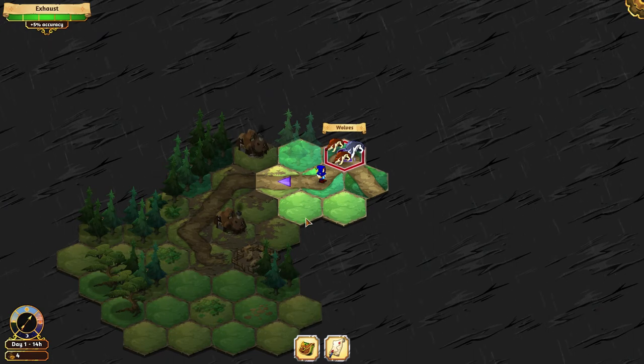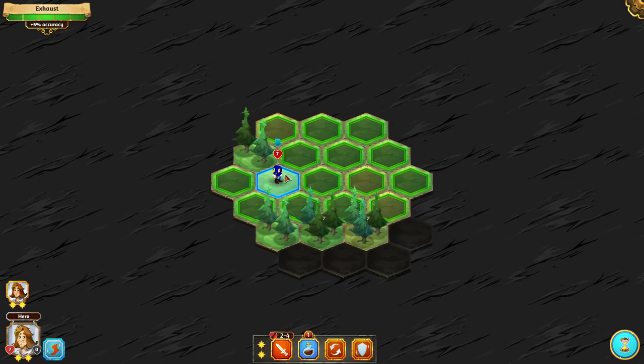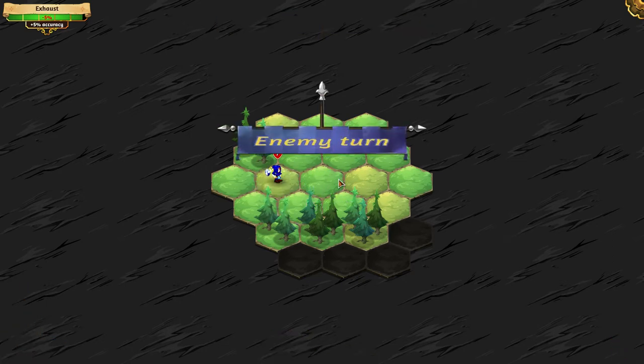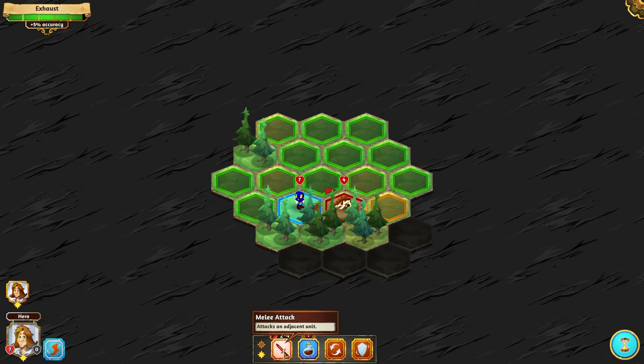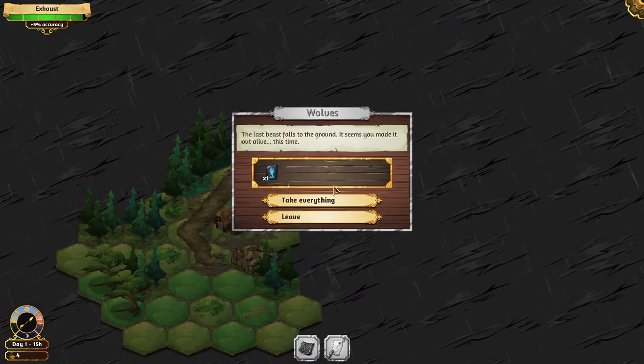Do I wish to fight these guys? Yeah, let's fight them — it's more interesting that way. What do I do on my turn? This guy is guard. So I'm guarding. Can I attack the wolf? No. Now I need to attack him — yes, and he's dead. So he was only one wolf.